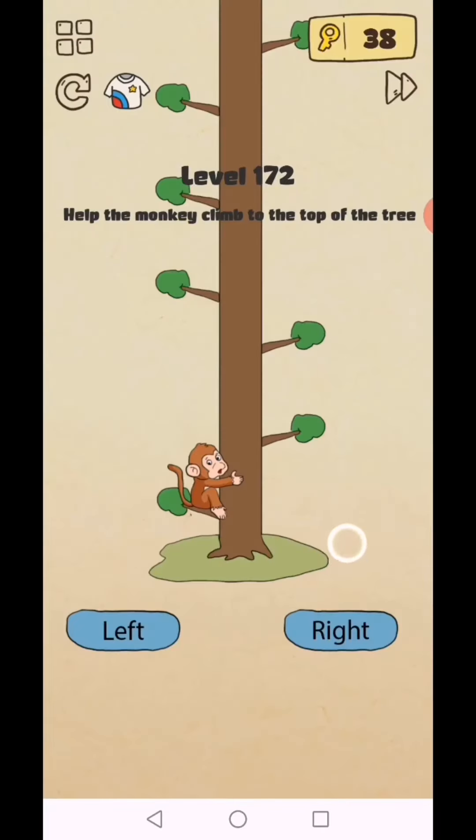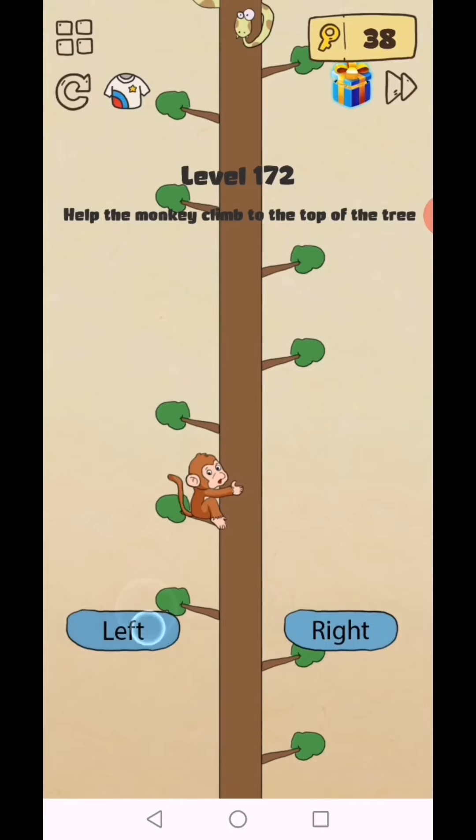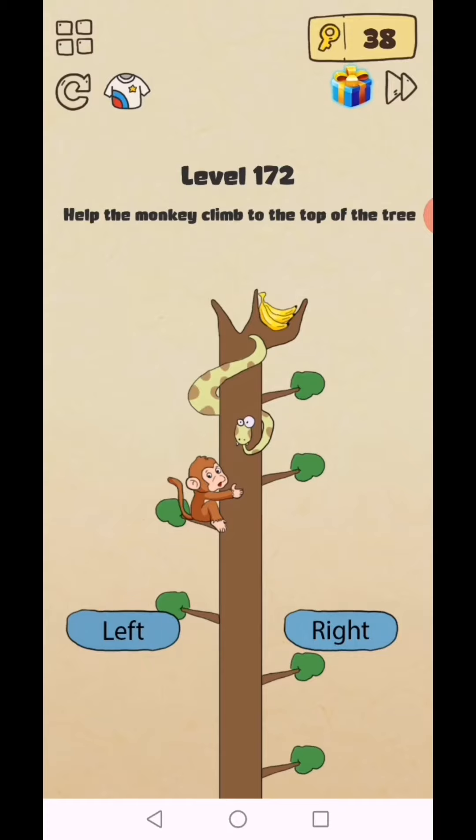You are so awesome! Level 172: help the monkey climb to the top of the tree. Go right, right, left, left, left, left, right, right, right, left, left. There are snakes so you move the monkey like this — level complete!